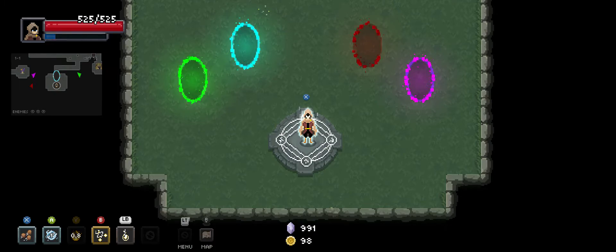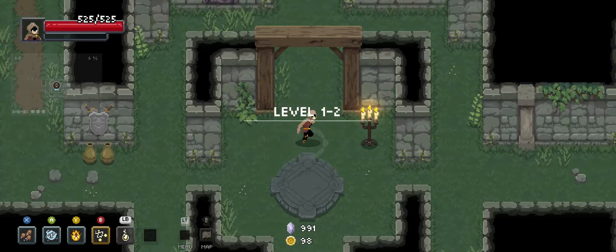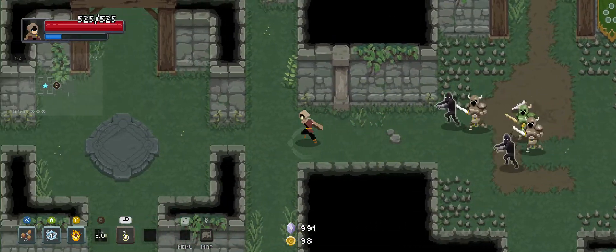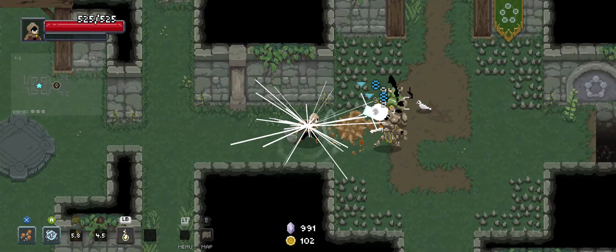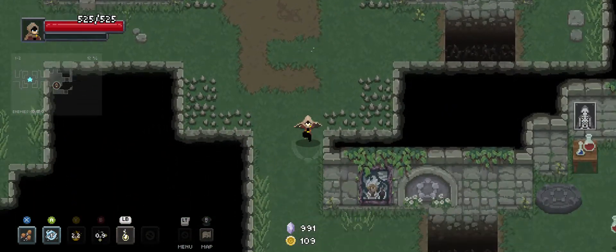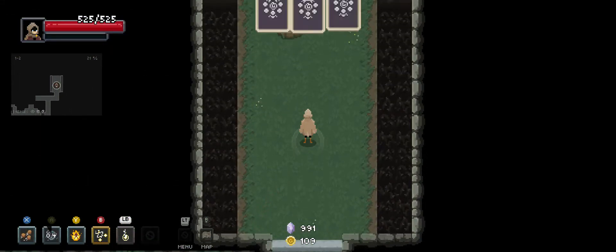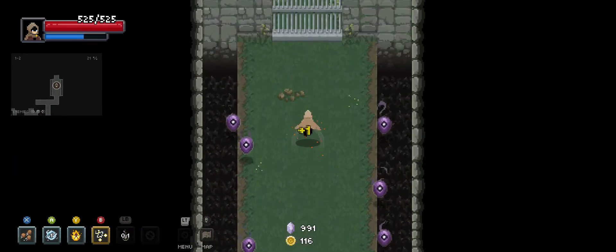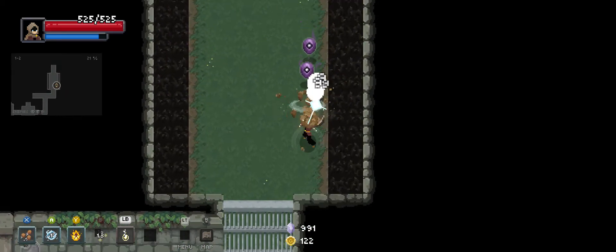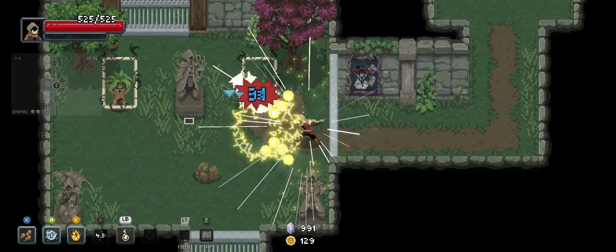Now, I know you're only allowed to start with one relic, but another starting relic I would recommend for this build would be Demi's Teapot to increase the amount of time you have with Fueled Berserk up. That one's not super important because Fueled Berserk seems to last long enough for most encounters — it's kind of like a comfort recommendation. But I think Captain's Ring is definitely a good start for this build. I mean, this build is perfect for Captain's Ring.